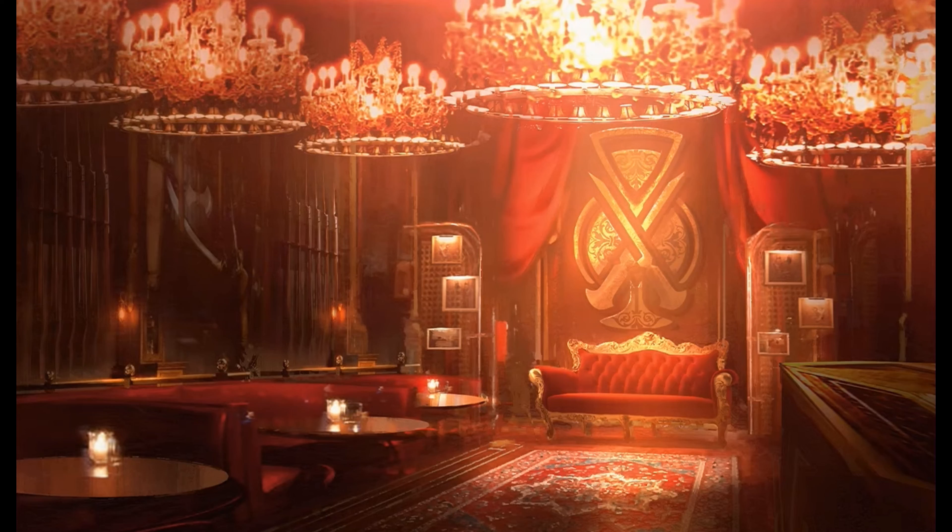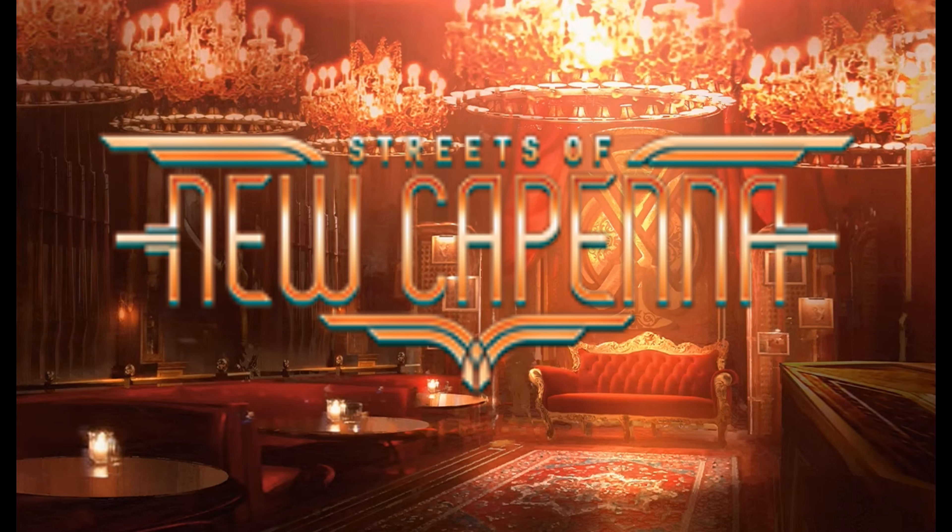E&D here. We haven't even digested Kamigawa Neon Dynasty and we already have some sneak preview cards of Streets of New Capenna, the next standard set for Magic the Gathering. Streets of New Capenna is a set inspired by modern urban gangster movies, focusing on gangs and organized crime.